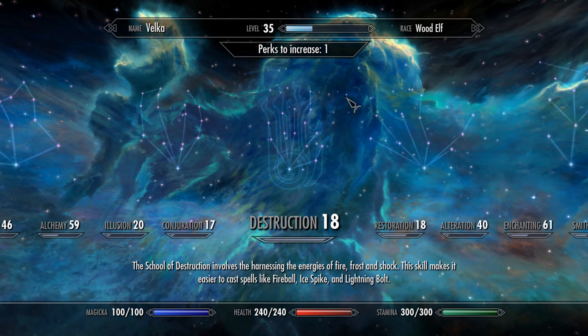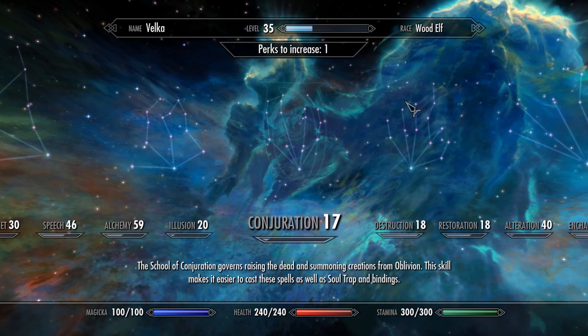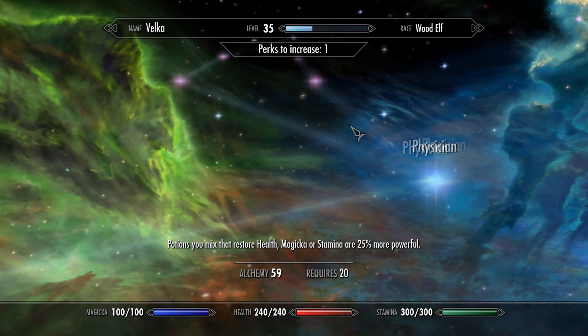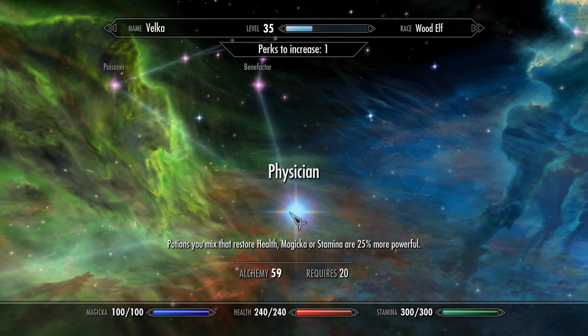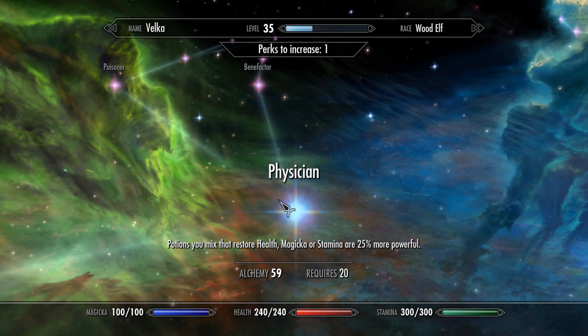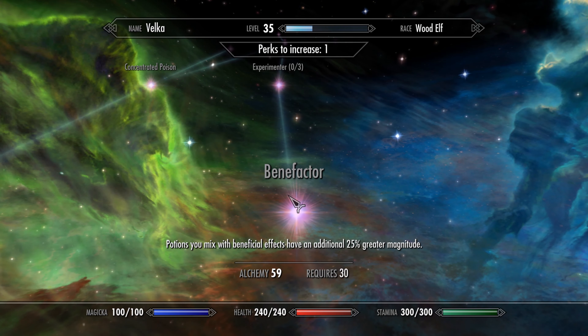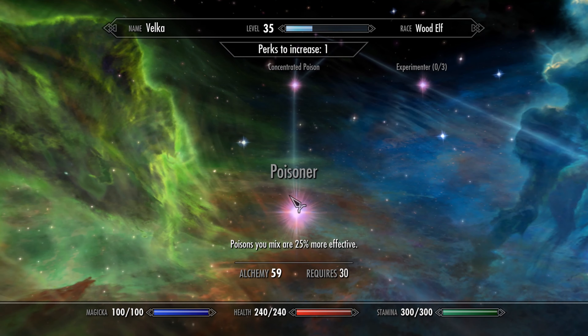Do I have skills I can spend? I have a perk — I have one. Alchemy: Physician. Potions you mix with health, magic, and stamina are 25% more powerful. Benefactor: 25% greater magnitude.